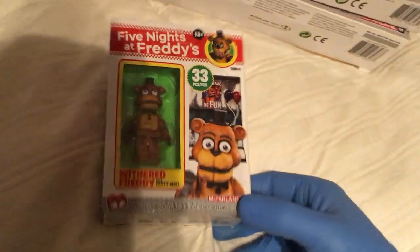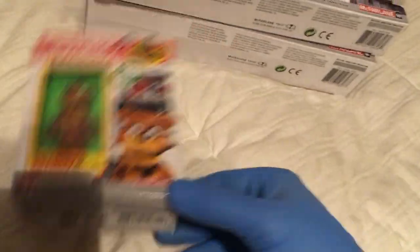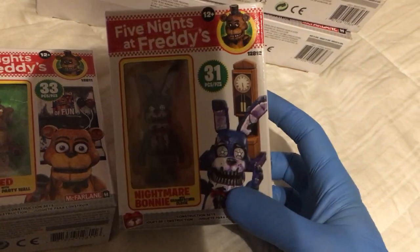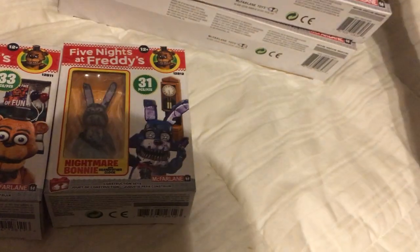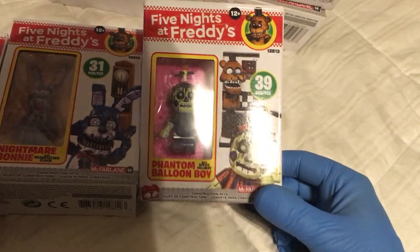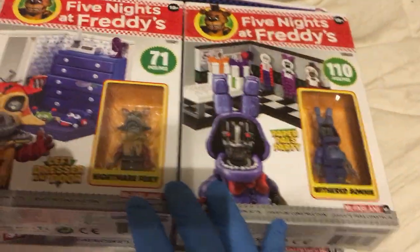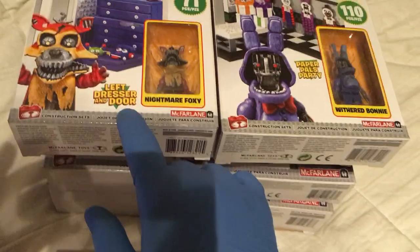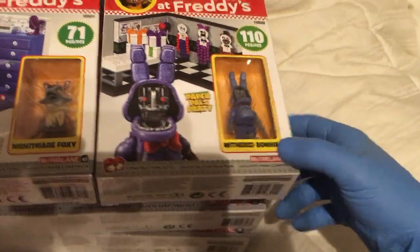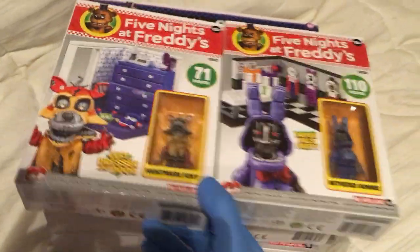The small single packs: number 12-8-11, Withered Freddy with Party Wall. Single pack 12-8-12, Nightmare Bonnie with Grandfather Clock. Phantom Balloon Boy with Office Hallway, that's 12-8-13. Then we skip to 12-8-21, Nightmare Foxy, Left Dresser and Door. And 12-8-22, Withered Bonnie at the Paper Pals Party. That's a cool one.